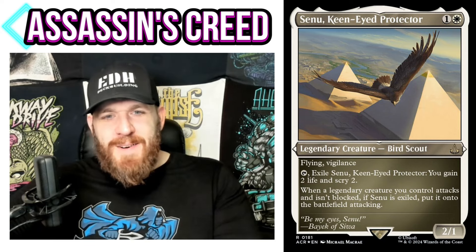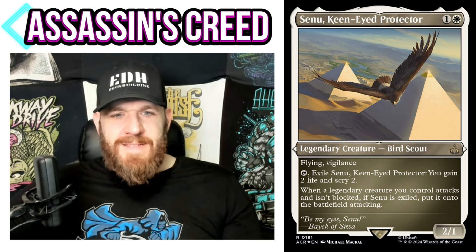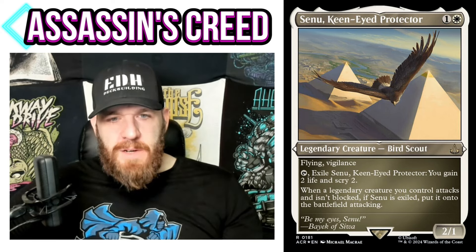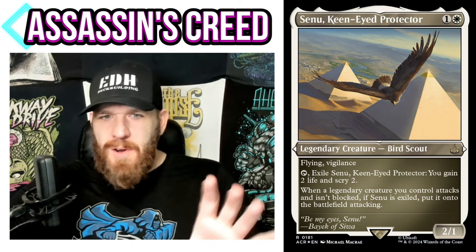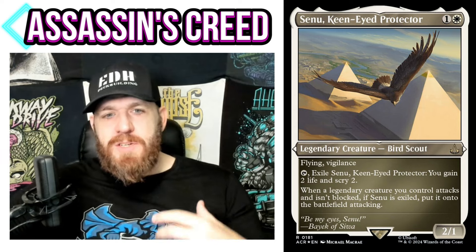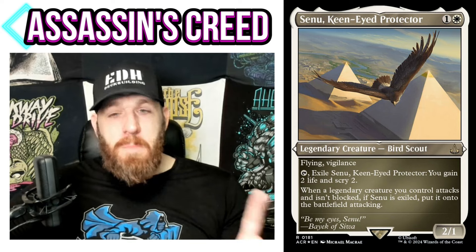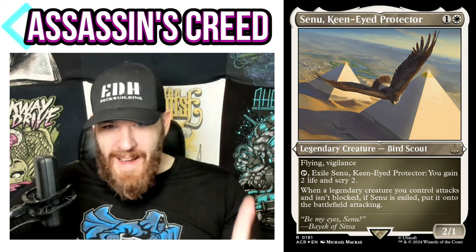Senu, Keen-Eyed Protector: 1 white — Bird Scout, 2/1 with flying and vigilance. Tap to exile Senu: you gain 2 life and scry 2. So you're going to exile your own commander. However, when a legendary creature you control attacks and isn't blocked — and that wording is unique, they used to use it a lot but don't anymore — since we're past the declare blockers step, that's when Senu returns to the battlefield attacking. It comes in untapped because of vigilance, and because we're past declare blockers, opponents can't block it.